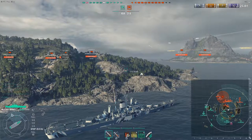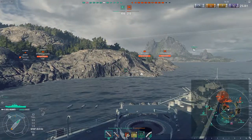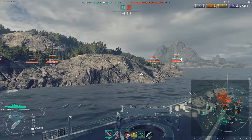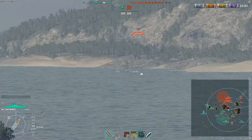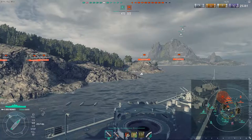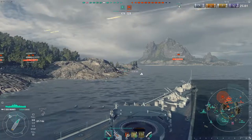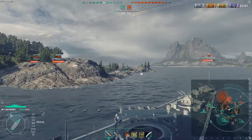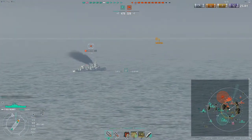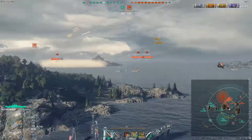Luckily we don't have any destroyers in an area that are really going to be able to hurt us. Unfortunately, since we are on the safe side of this island, that means we do have to rely on friendly ships to shoot the enemy ships sometimes — that's a gamble you have to play in order to secure kills for your team. We are in a huge advantage here — we've got two of their destroyers taken out, another one of their destroyers is very weak, and their last destroyer is only a tier 8 Benson.